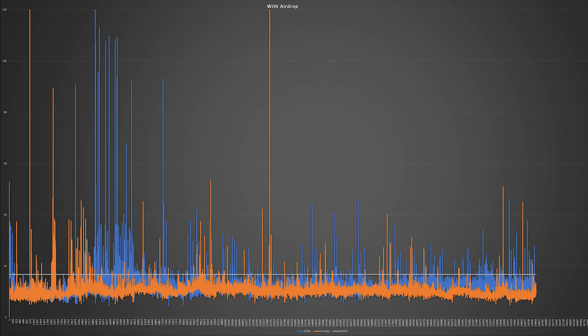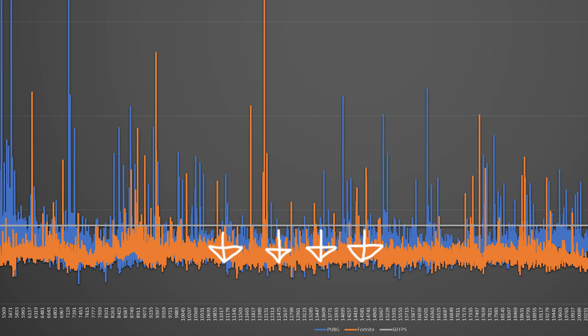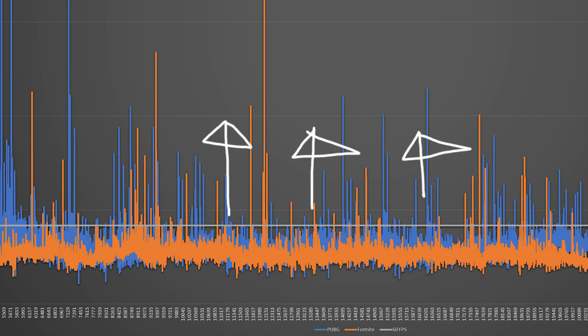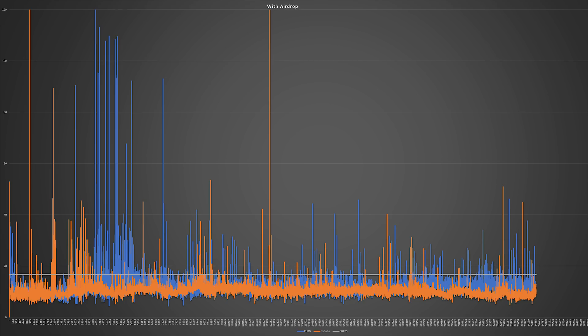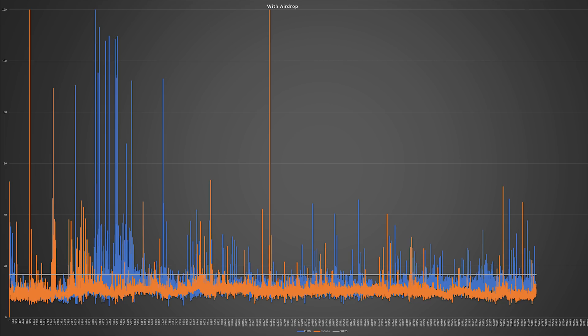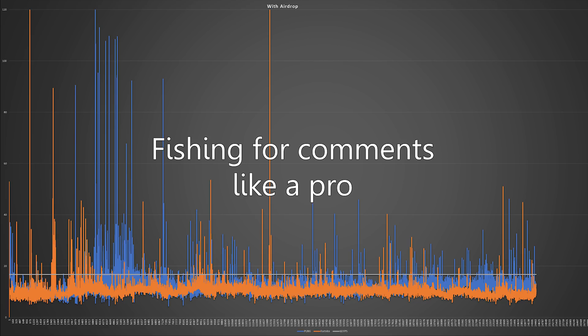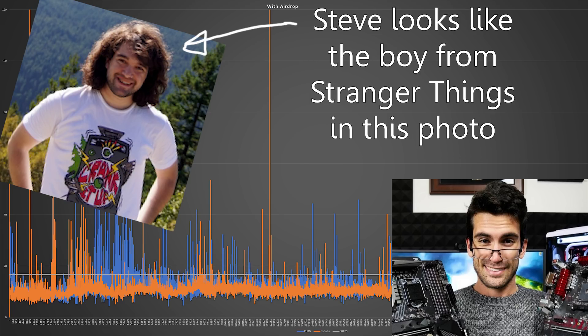Before we actually talk about what's going on here, I just want to do a quick breakdown of how to read these graphs. The orange is Fortnite and the blue is PUBG. This grey line is very important because that's the 60fps threshold — everything below that is faster than 60fps and everything above that is a dip below 60fps. So these spikes, the higher they are, the slower the frame rate. Single spikes on their own aren't that bad; it's when there are groups of them together that you really feel frame drops and stutter. Do let me know in the comments if you want a more detailed explanation of how these graphs work.